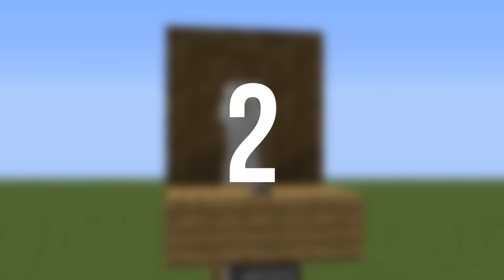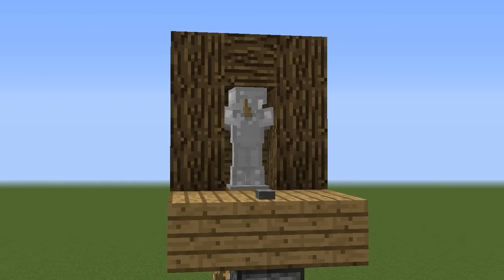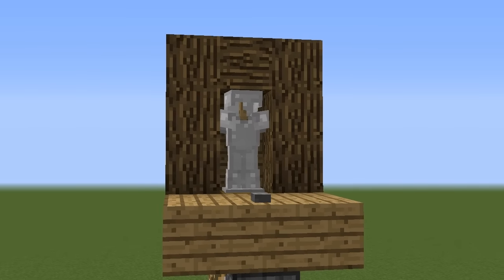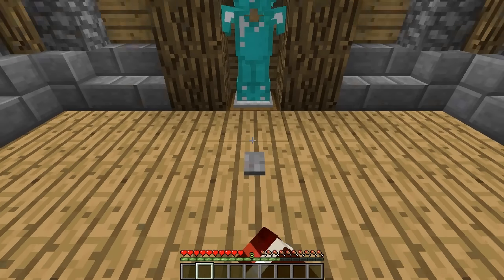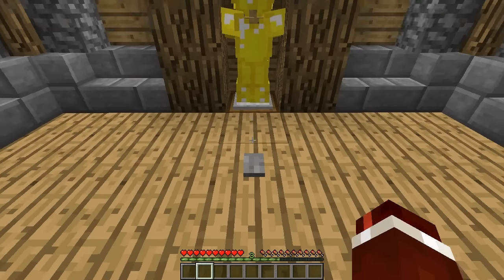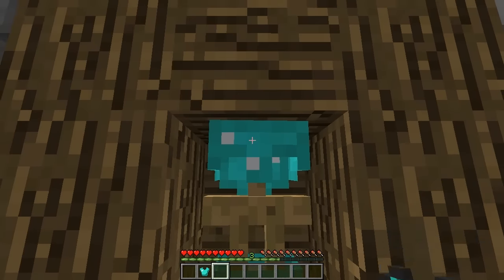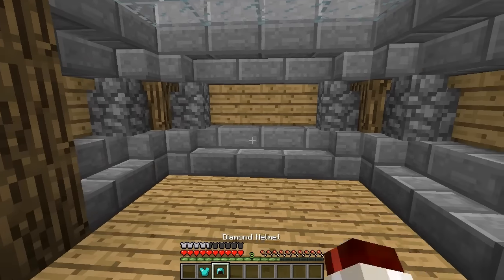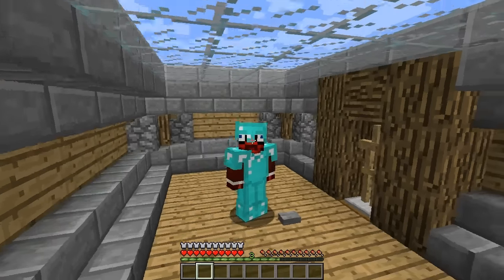Coming in at number two we've got the armor swapper, which provides a fun and unique way to store your armor. Basically what it does is it switches three armor stands around — as you can see I'm pressing a button and in storage we've got a gold, diamond, and iron armor set. Once you've made your selection you can take the armor off the armor stand and put it on. It's a cool way to keep them all in one location.